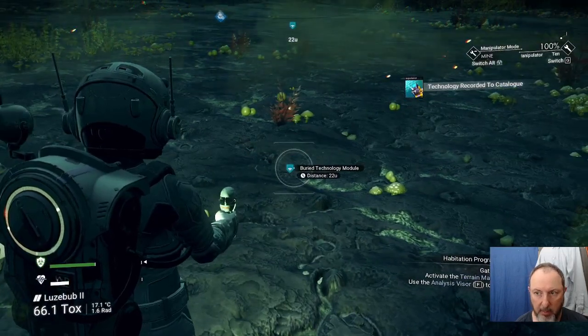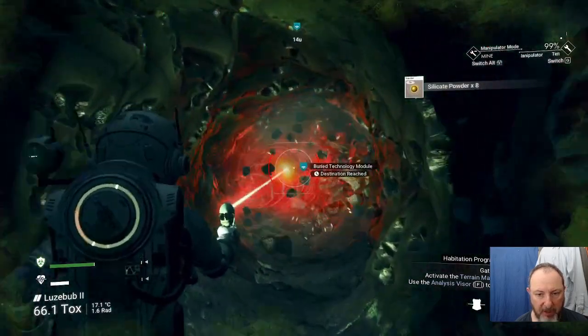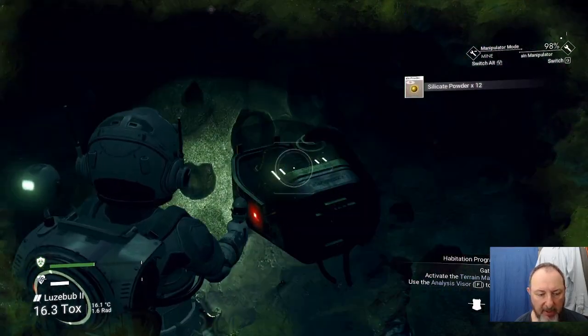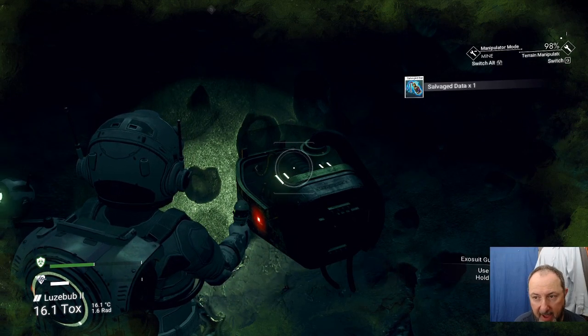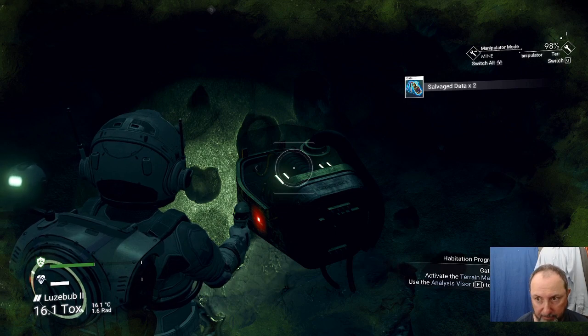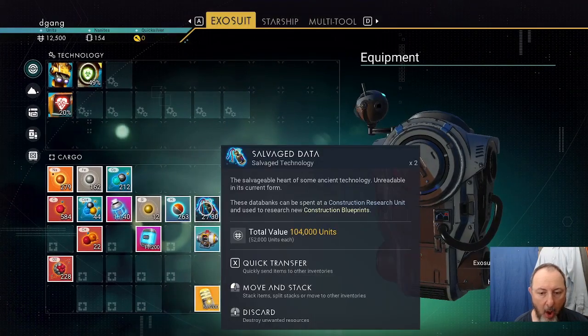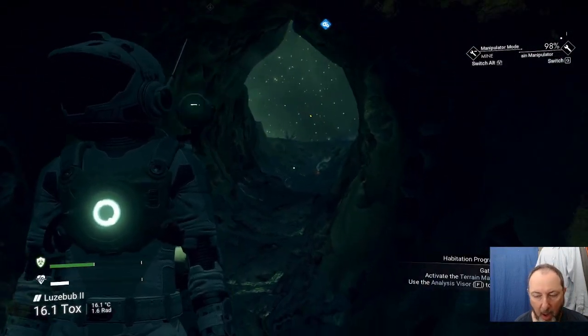You can dig out — there's a buried technology module near you. Notice when I go underground it says 'stabilizing.' You'll need that salvage data for later to buy blueprints to build stuff. Salvage data is also worth 52,000 units each.